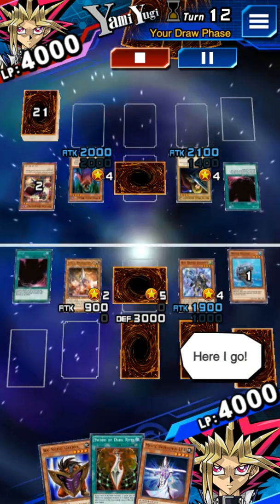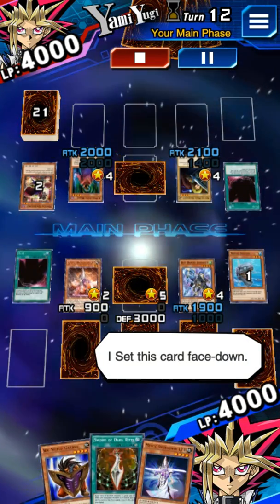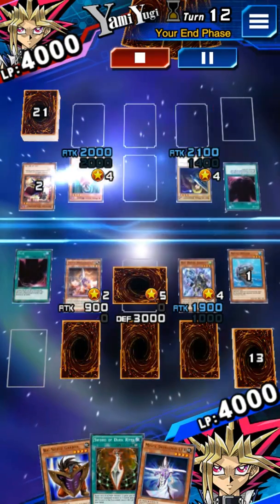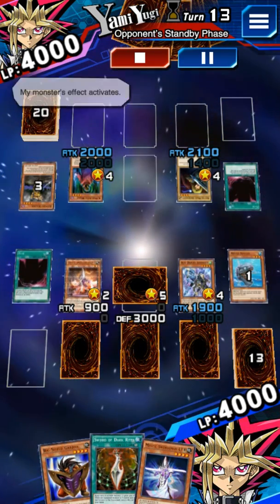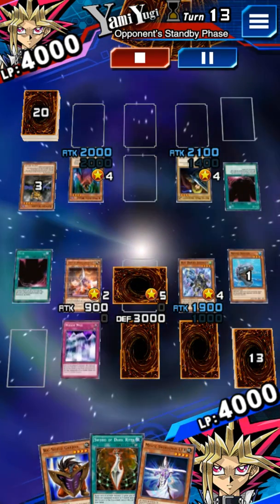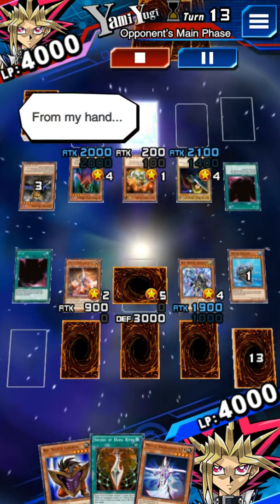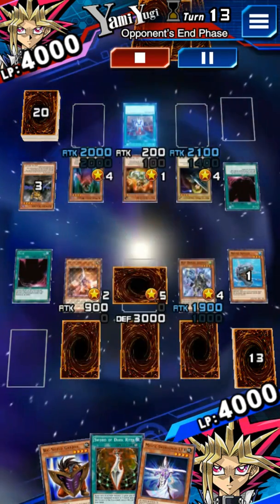Here I go. I draw a card. I summon a monster in attack position. I set this card face down. Let's battle. Here we go. My monster's effect activates. My turn is done. It's my turn. I draw a card. My monster's effect activates. Here I go. I summon a monster in attack position. From my hand, I activate a continuous spell. My turn is done.